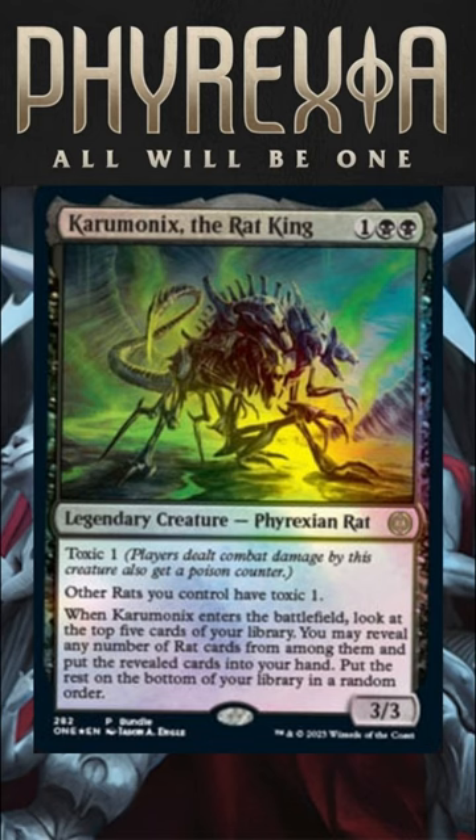Welcome to In It to Win It. My name is Jake and welcome to 60 Second Deck Tech of the new Karomonics, the Rat King.